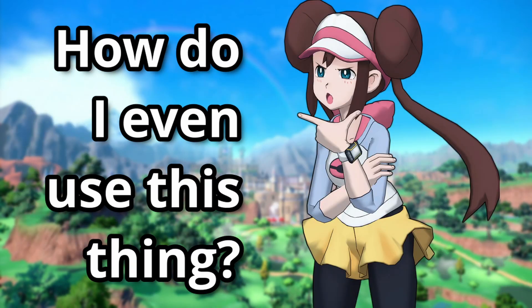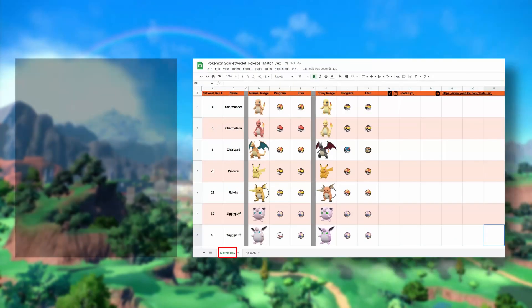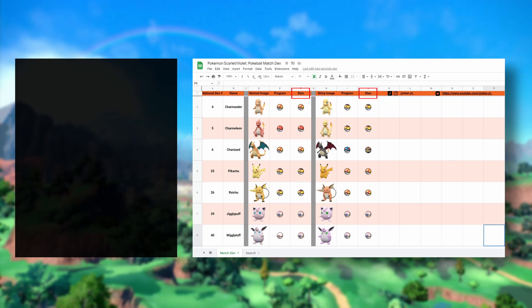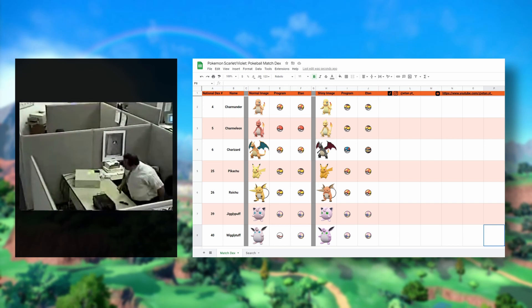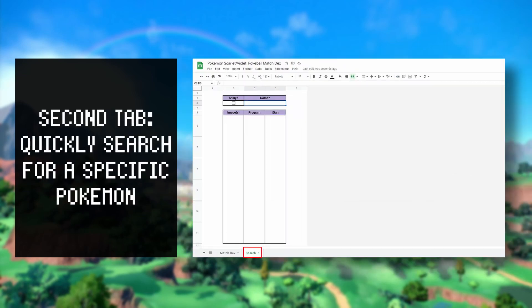How do I even use this thing? The first tab is sort of like a database — it's more for if you want to scroll through what the program thought was the best Pokéball for each Pokémon. I also included a column for my opinion too, in case you're interested in that human take. Probably what's more useful to you, my fellow ball enthusiasts, is the second tab.